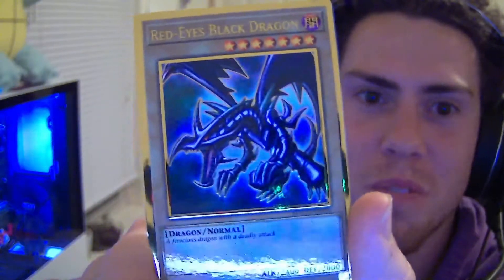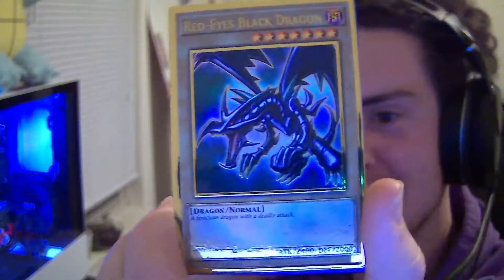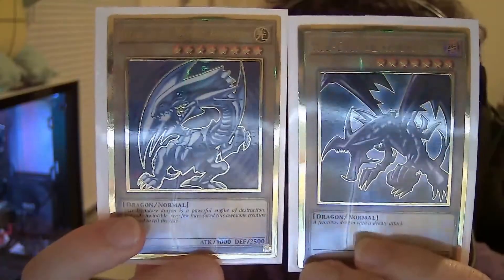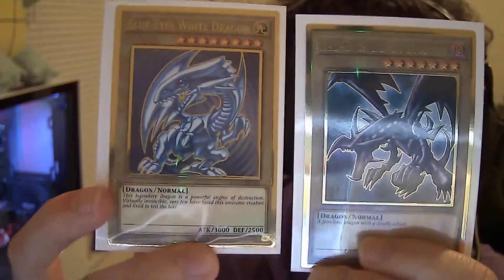That's dope! Oh my gosh, I got a Red-Eyes and a Blue-Eyes from the same box! No way, that is awesome! Then there's Terraforming, and the last card is Barrier Statue of the Abyss. Red-Eyes from the same box - the same box! Oh my goodness!